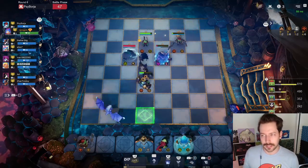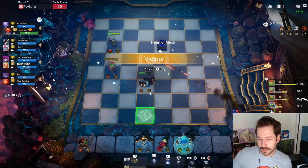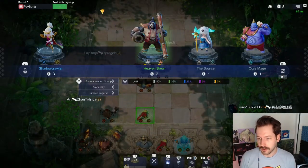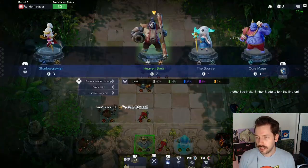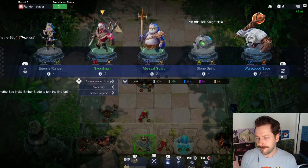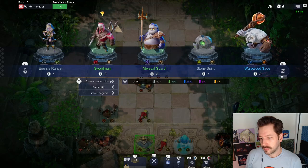Depending on what units you get and whether you're on a win streak or a loss streak, that's going to determine when you level. Basically if you have all eight units, I'd highly recommend spending whatever gold you have and getting to level eight. Until then you're just piecing this build together, leveling to level six probably before the creep round. We got a heart of mech — I'll use this free roll. Sword man is a good transition unit for us, he's cave.